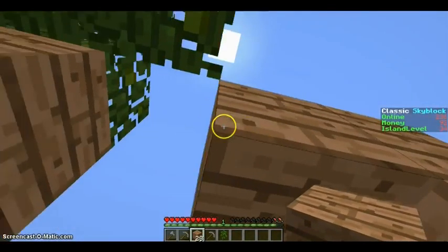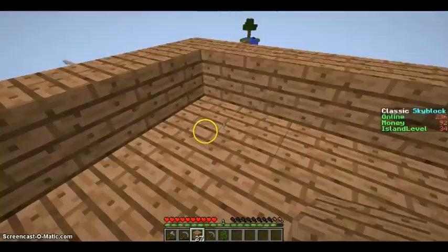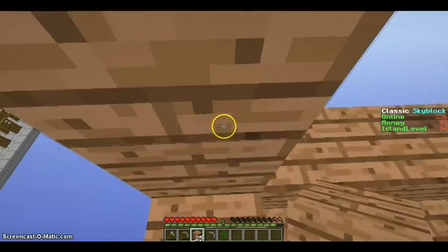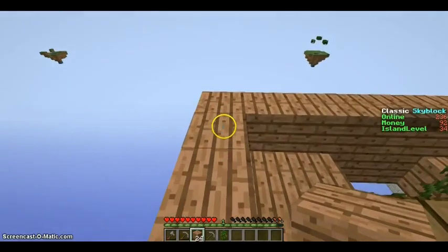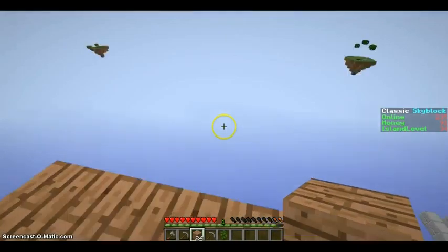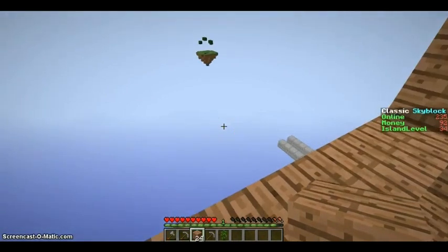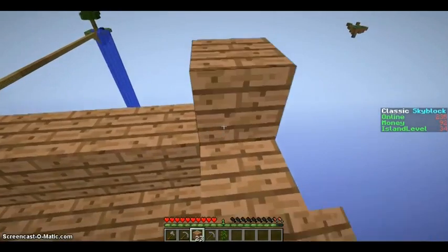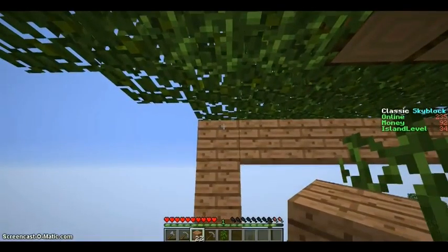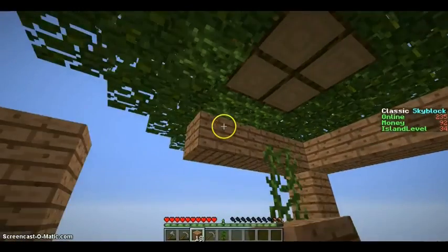I'm gonna slowly run out of health soon - got like one and a half hearts. Oh, I can actually see the tops of some of the other islands! Those look like islands that people have already been on. I can see ice sitting there on one of them.